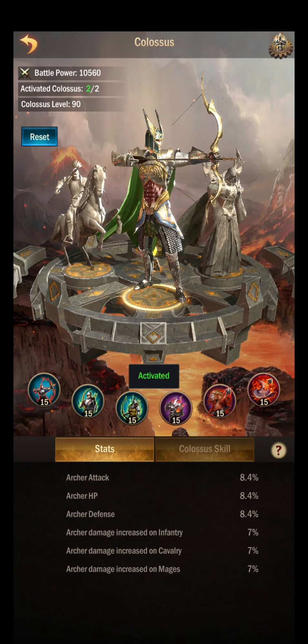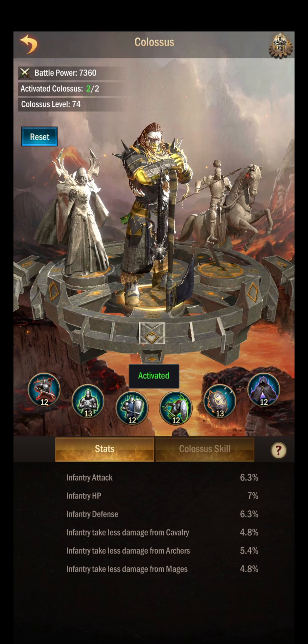Last but not least, we come to the Colossi. The archer colossus is at level 90, evenly split across all levels. In the future, once you get more Titan crystals, try to optimize it by bringing up the damage increase against infantry and cavalry. The infantry colossus is at level 74, also evenly split. Get four levels out of that one and optimize. Overall you totally got the point of how to split it and it looks really dope.